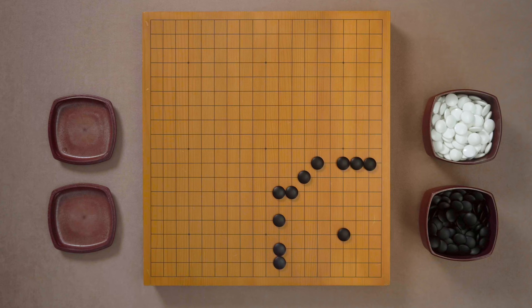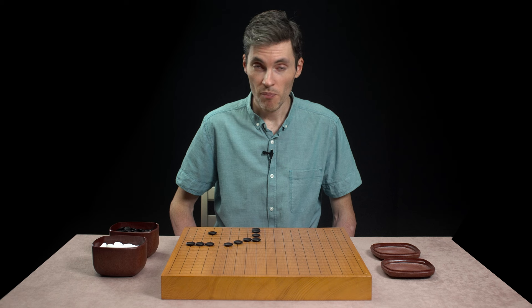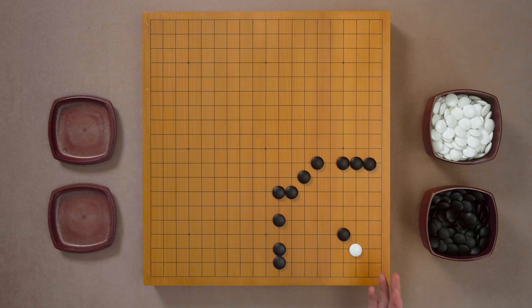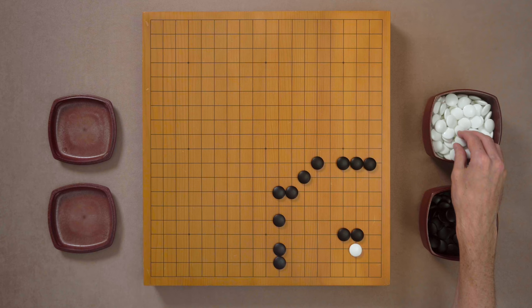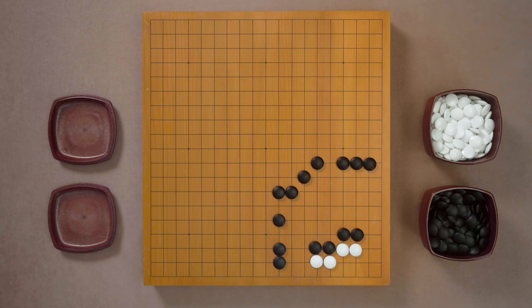Let me quickly demonstrate what I'm talking about with this simple star point example. We always think of a san-san invasion at the star point as the harbor of peace and safety, but not in this case. Black has this wall which turns this piece of land into Black's territory. So let's say White still invades here, which is too late. If Black plays as usual, we get this sort of result: Black will hane, Black will extend, White extends, and the White group is suddenly alive. It looks normal — but that's without the outside wall.